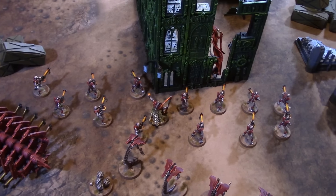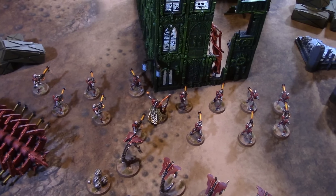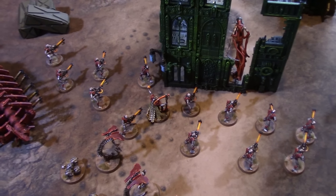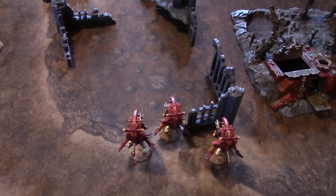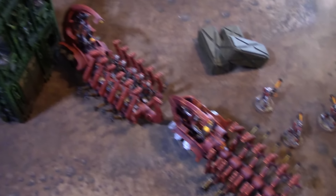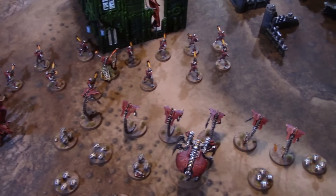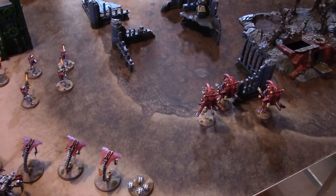Starting off the Necron deployment I got Master of Ambush which was pretty useful. However David also got to go with his Infiltrators first which wasn't ideal. So I infiltrated some Necron Warriors a bit ahead along with the Overlord, and we infiltrated our C'tan who looks a little bit like a Nightbringer. Some Tomb Blades over here just to get an extra couple of inches to get their weapons in range. We have our Canoptic Harvest, two Ghost Arks filled with Necron Warriors, and Tomb Blades as well. I'm basically going to plan to march forward, see what happens, and hopefully survive some shooting.